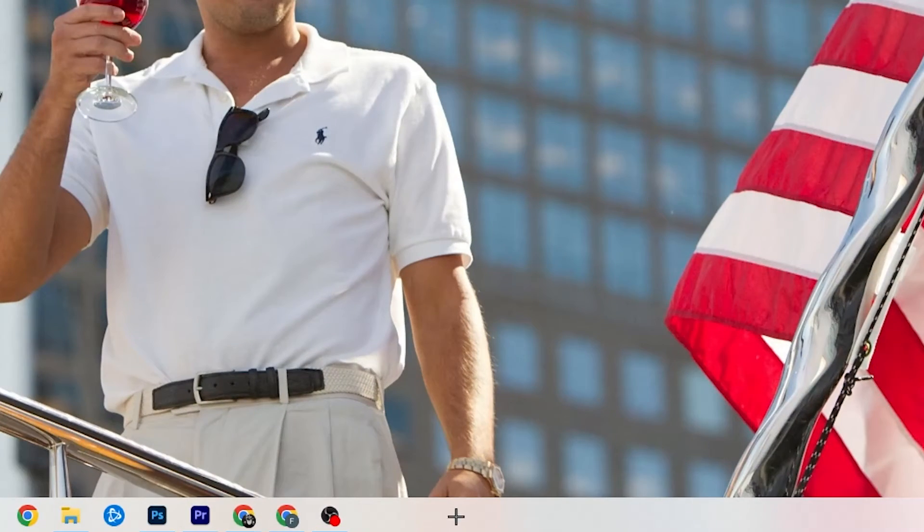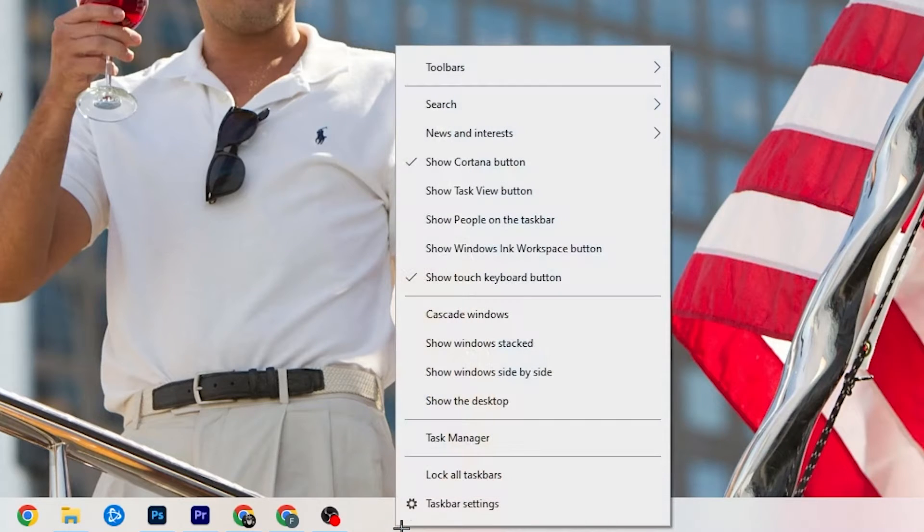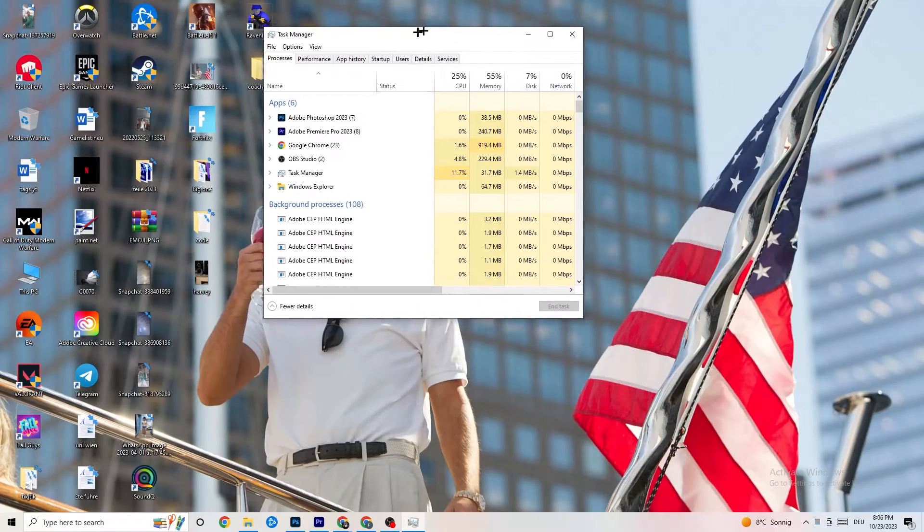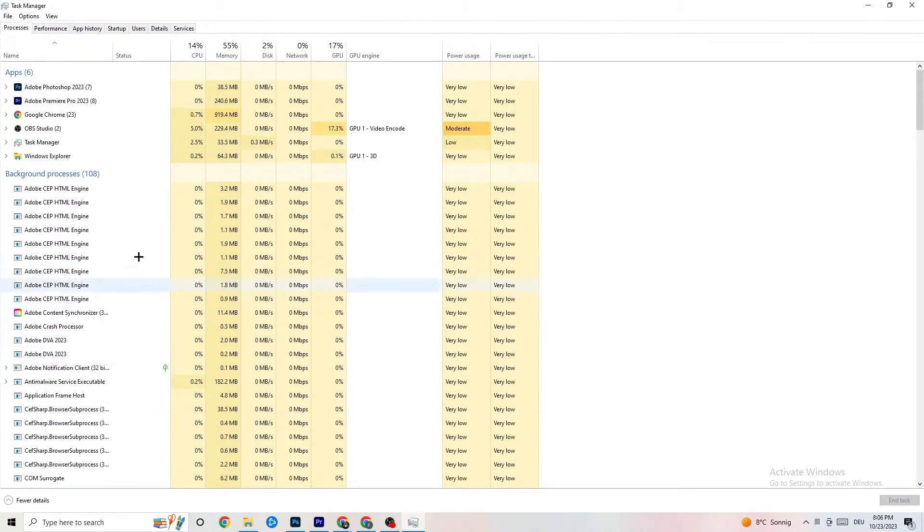The next step: go to the taskbar at the bottom of your screen, right-click it, and open Task Manager. You'll see every single program currently running. Go to the 'Processes' tab in the top area of Task Manager, where you can see CPU usage, memory usage, GPU, network, and so on.